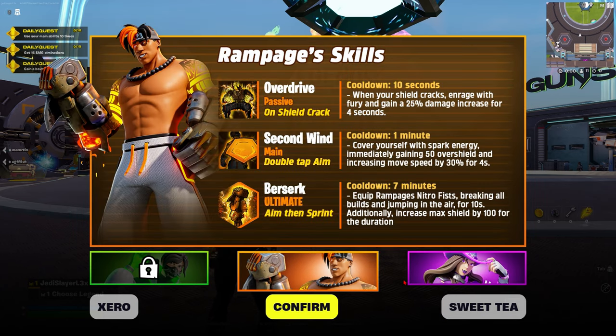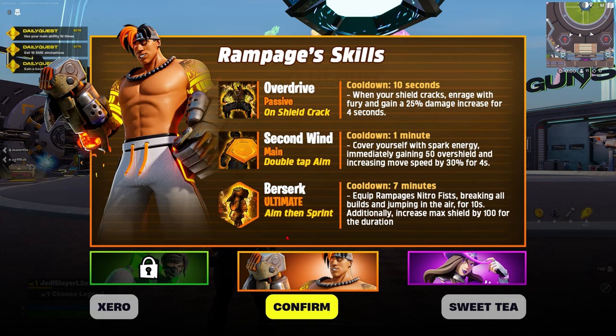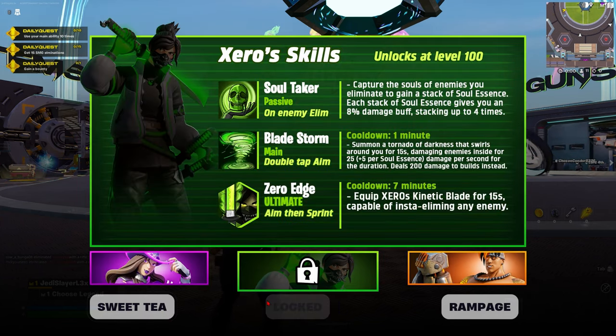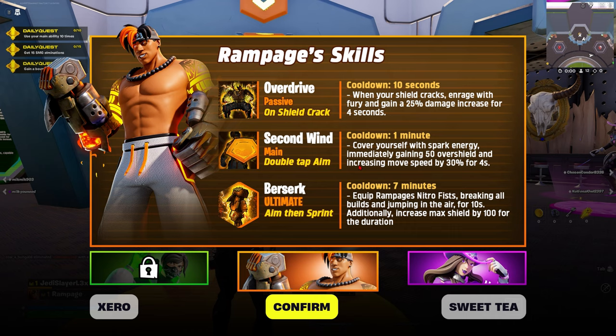We can see all the characters' stuff. Rampage's skills: Overdrive is the passive — on shield crack. It even says how to do them: double tap top jump midair, double tap aim, then aim then sprint. Rampage passive cooldown 10 seconds — when shield cracks, enrage with fury and gain 25% damage increase for four seconds. Second ability when you double tap aim has a cooldown of one minute: cover yourself with spark energy, immediately gain 50 overshield and increase movement speed by 30% for four seconds. The ultimate equips Rampage's Nitro Fist, breaking all builds and jumping in the air for 10 seconds, additionally increasing max shield by 100 for the duration.